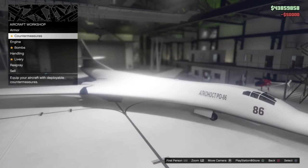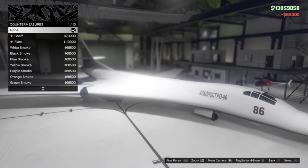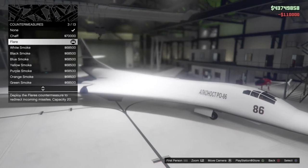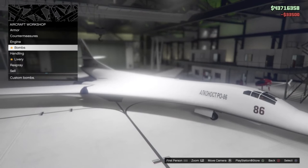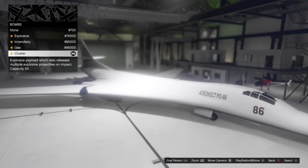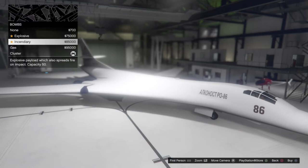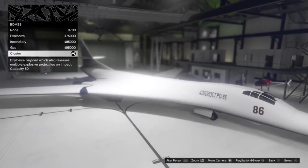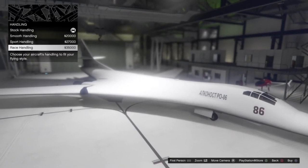We've got armor — we'll go ahead and fully upgrade that. Countermeasures: we've got all the usual options — chaff, flare, and different smokes. We'll go for flares because they're the most useful. Engine upgrades — we'll throw those on there. For bombs, it comes with cluster bombs and has a capacity of 50. We also have gas, incendiary, and explosive options, and you can remove the bombs if you don't want them. I'll just leave the cluster bombs on.